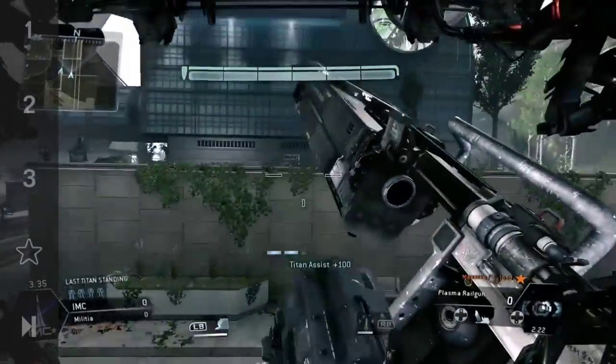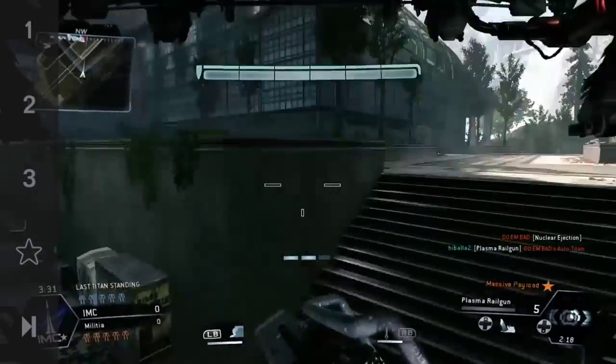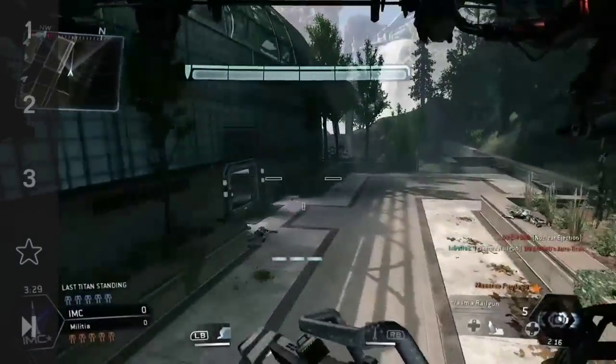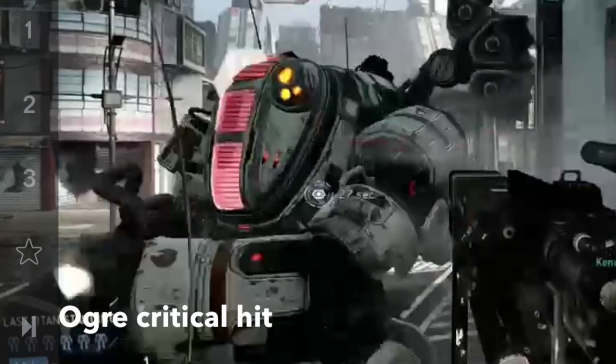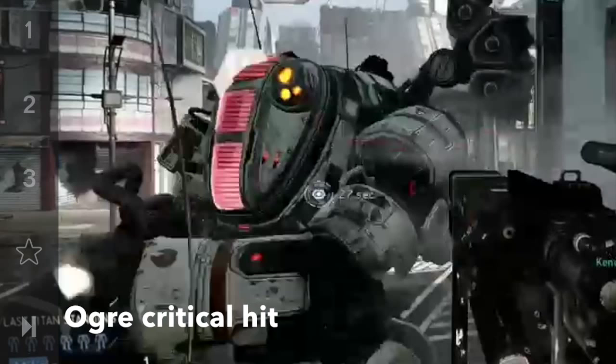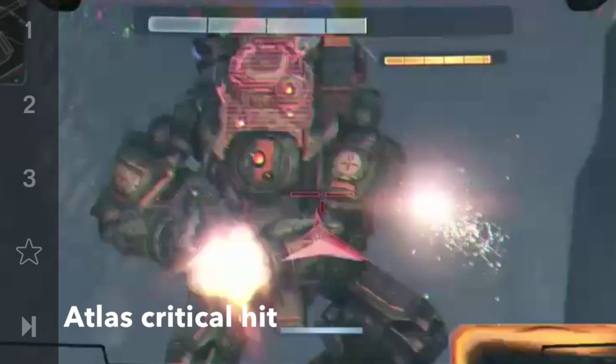I'll freeze these frames so you guys can see more clearly. As you can see, I froze everything to show you the critical hits on every titan. The strider is the hardest one, the ogre is next and you can see the red mark pretty clearly, but the easiest one is definitely the atlas. Hopefully this helps you guys get those critical hits. Hope you guys like and subscribe — talk to you later.